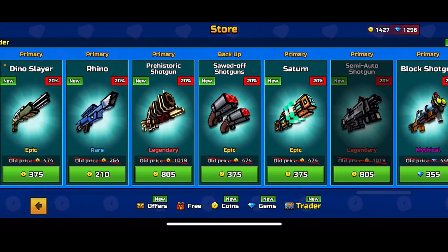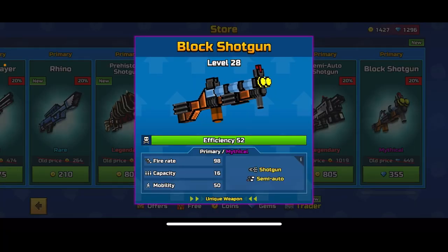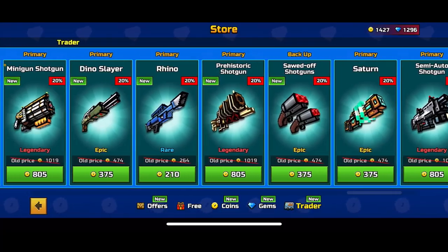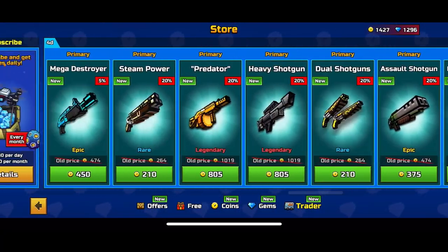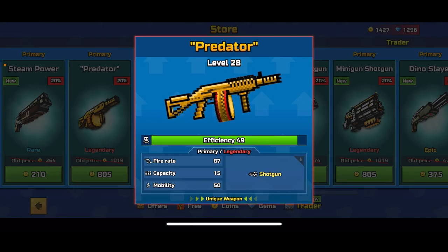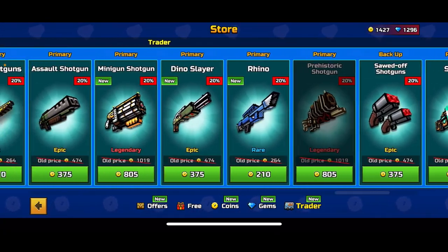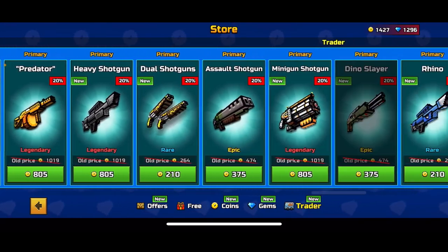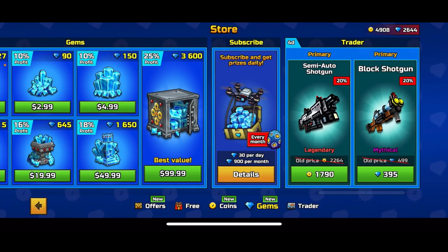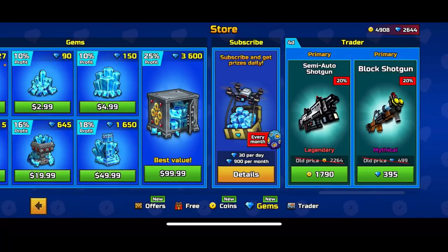So there are a lot of shotguns in the traders van. Block shotgun is not that good — it's gems obviously. Some of these are good though. Weapons like Saturn and Mega Destroyer don't have input or output delay, so they're actually really good. Assault shotgun is really good, Predator is at least decent, and Prehistoric Shotgun is good too. My top five recommendations are Saturn, Prehistoric Shotgun, Assault Shotgun, Predator, and Mega Destroyer. That list is completely subjective — the semi-auto ones are apparently really bad so I'm leaving those out.